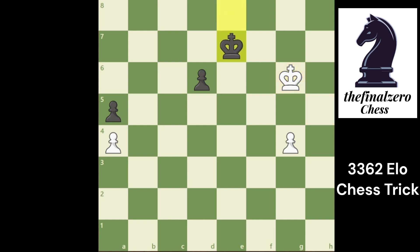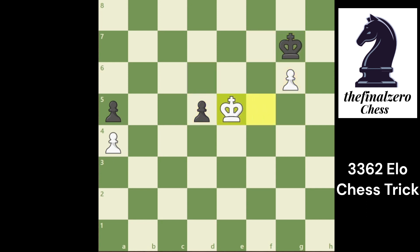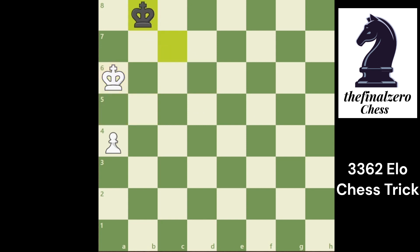The difference is: if you play King h6, black plays King h7, taking the opposition. If you play g5, he plays d5 — it looks the same as the last variation. He takes, you take the pawn, and it will be a draw because the black king will go to the corner. Yeah, it will be a stalemate.